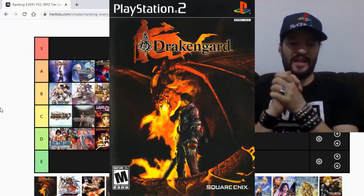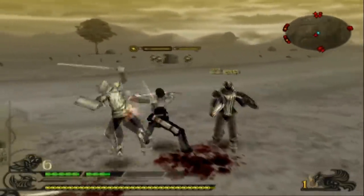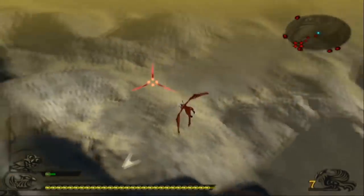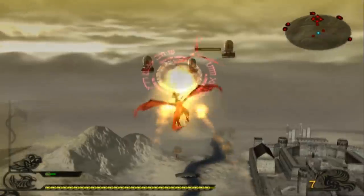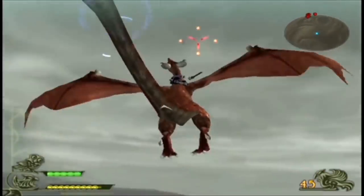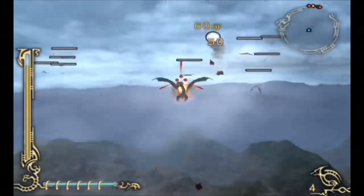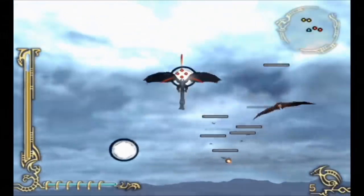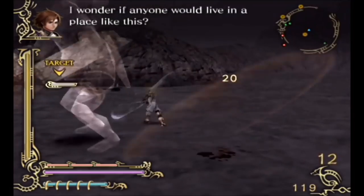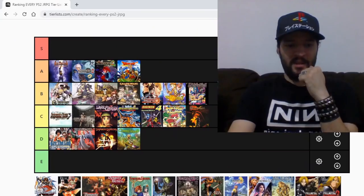Drakengard 1 and 2 are somewhat different games that both feature hack-and-slash Musou-style gameplay and aerial dragon missions. In terms of story, the first one is much better — no doubt about it. But in terms of gameplay, the second one beats the crap out of the first one in every sense. The first had clunky controls and questionable battle system and difficulty spikes; the second is harder the more you advance, which I like, and you can switch between different characters. Drakengard 1 has the better story, Drakengard 2 has the better everything else. So the first Drakengard is a C, and the second one I'm gonna give a B.